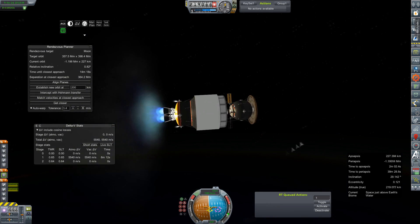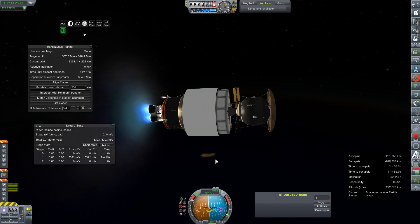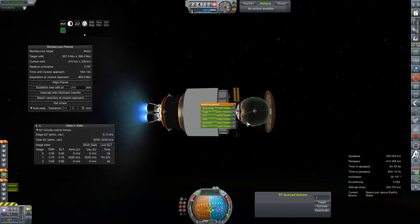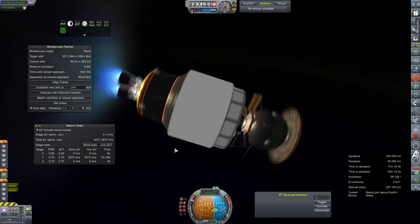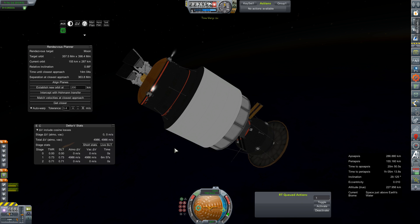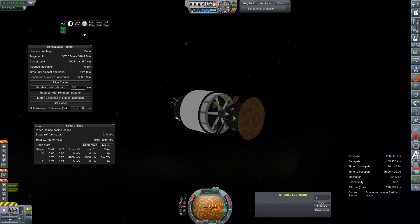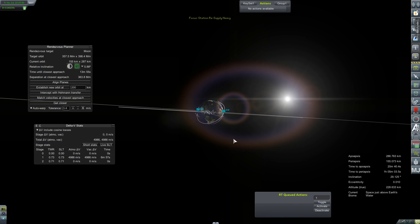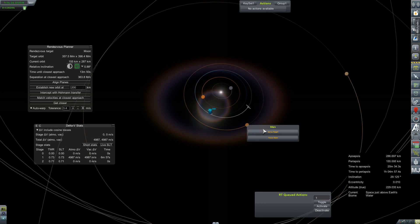The upper stage is a lot more manageable - it flies a lot more predictably. It doesn't have that wiggle problem between its fairing plate and the payload like the core stage has, probably because it's not connected through an engine bell down there. We're coming up on end of burn - 286 by 155 kilometer orbit, we're just going to call it good enough. We've got 4.9 kilometers per second left in the tank. Not bad - a bloody miracle we made it this far at all, to be very honest.